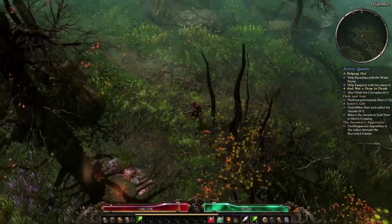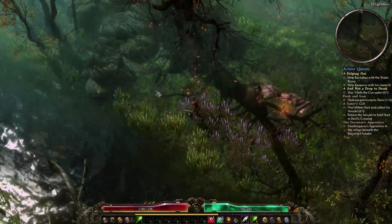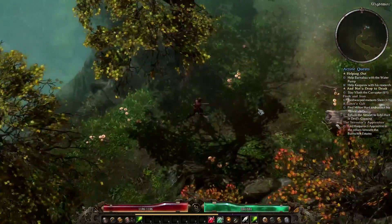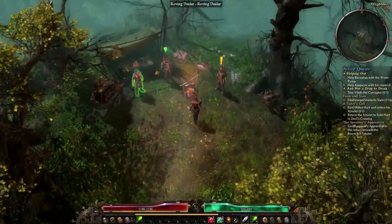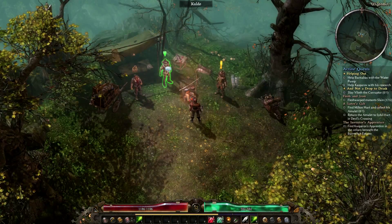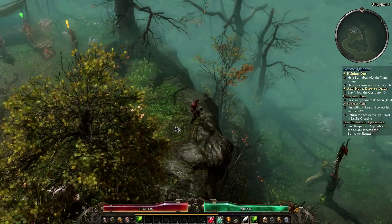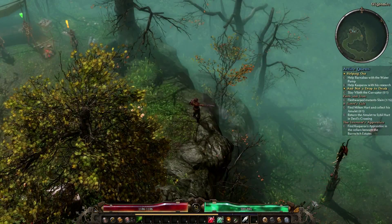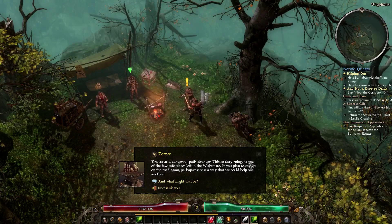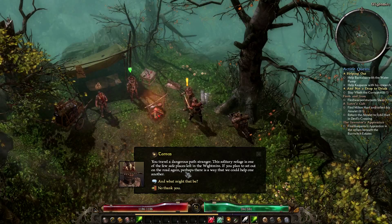We found some NPCs ahead — a rover camp and a roving dealer. These must be the people connected to the cave. There's a quest available. An NPC says: 'You travel a dangerous path, stranger. This solitary refuge is one of the few safe places left in the White Mire. If you plan to set out on the road again, perhaps there is a way we could help one another.'